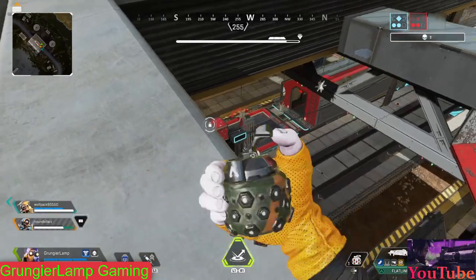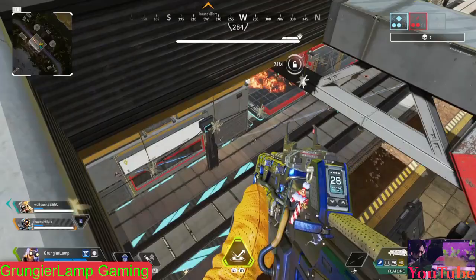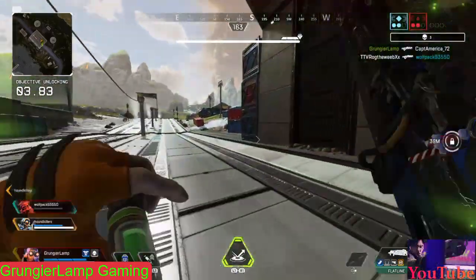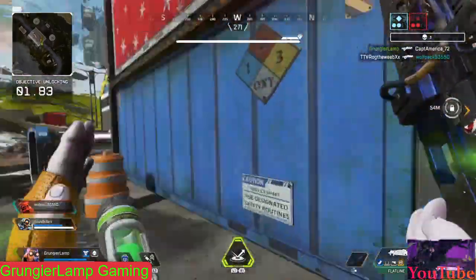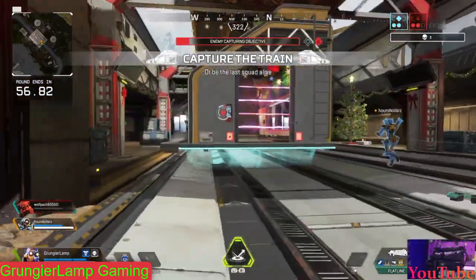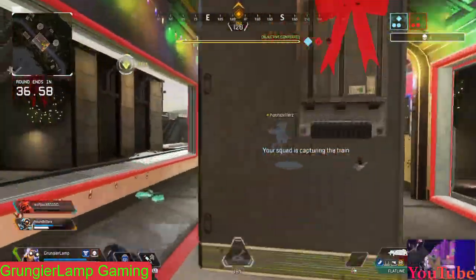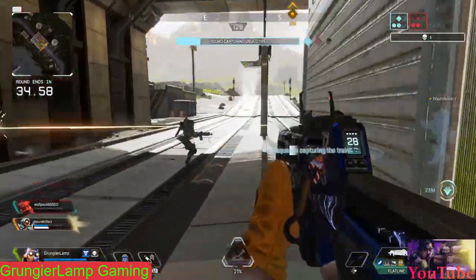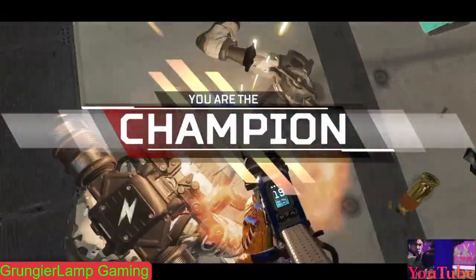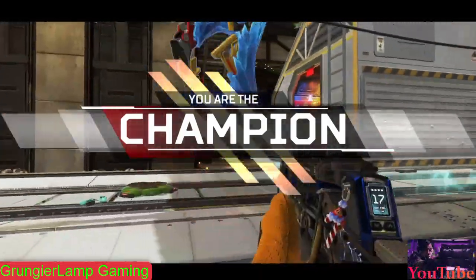Why is this loadout so good? The R99 is fast-firing — this is a huge loadout for tons of streamers. Plenty of people love the G7 and plenty love the R99. It's a really OP combo. You can start by sniping people from far away, then go up close almost like a shotgun — put a few shots on them, then finish them with the R99 once they turn to flesh. It's a really good tactic and works in any mode — ranked, regular, or this new game mode.